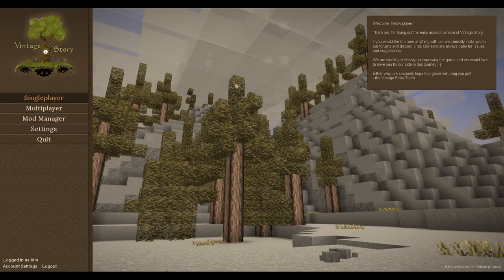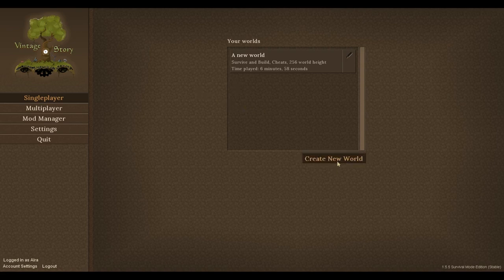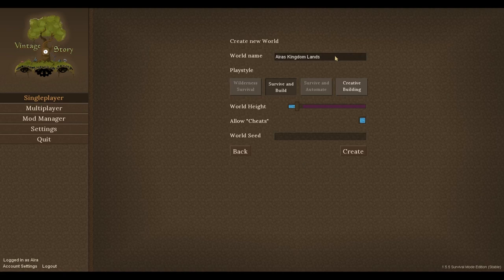So essentially it's a survival game. Let's create a new world — I think I made this one already. 'Iris Kingdom Lands' — let's go with that. So there's wilderness survival with no permanent light sources, and being in the dark will hurt you. The standard mode is 'Survive and Build' with permanent light sources, normal hunger bar, slow block breaking, normal monsters. This is an alpha, or early access — it's not finished yet. There's also a creative mode.